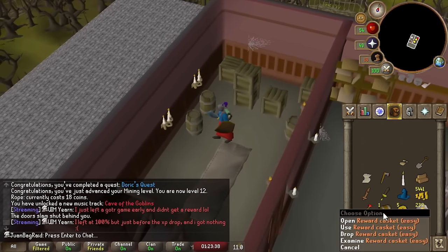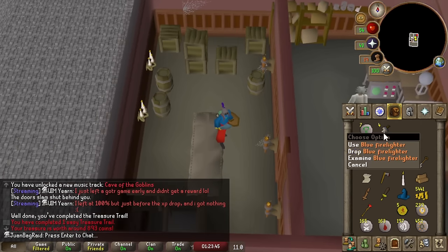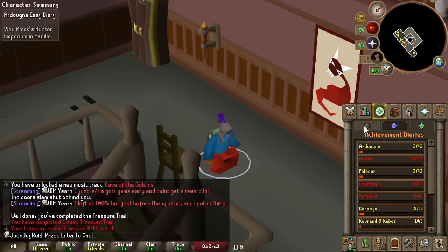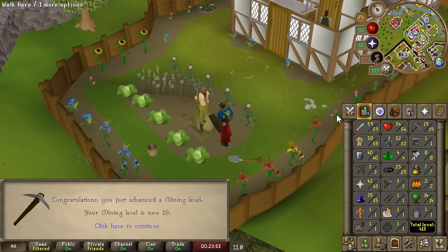First ever casket - totally rubbish loot. I can already use the Nightmare Zone minigame teleport, that's going to come in so clutch. First quest done - now I have to do Biohazard.